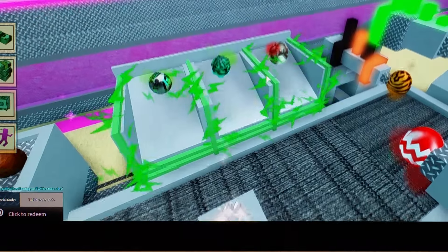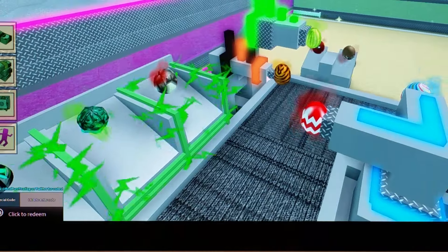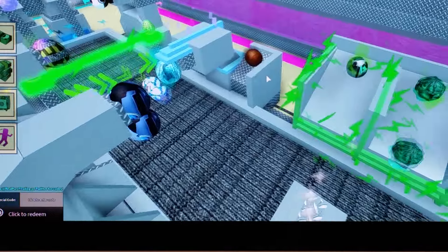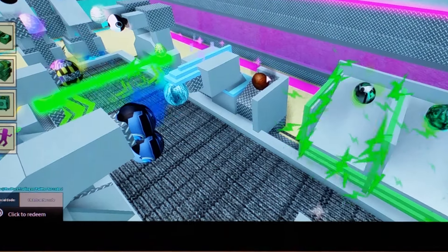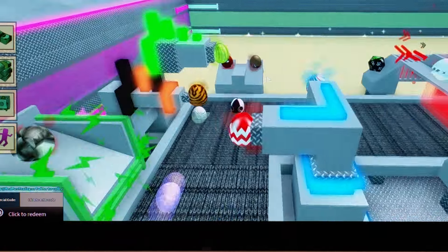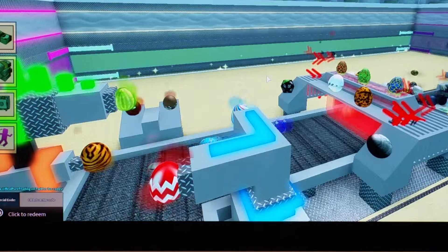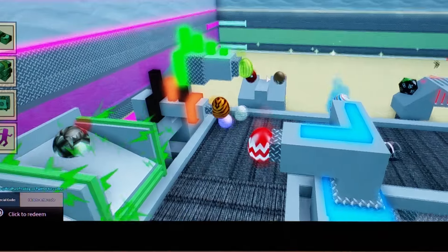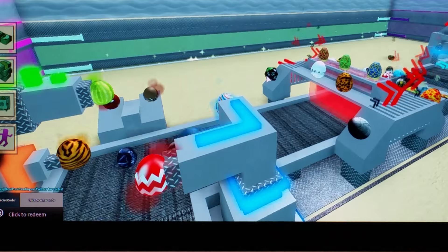Here's the first, second, third egg. There's a tiger egg down there, and the ribbon egg that we saw earlier. Oh yeah, that's the nerd egg — I was talking about that one earlier. And the melon egg. I think that's it — these two eggs down here.